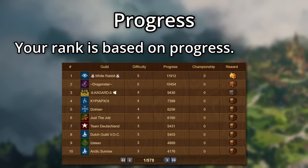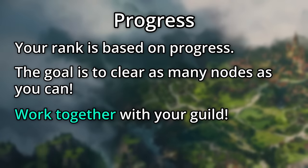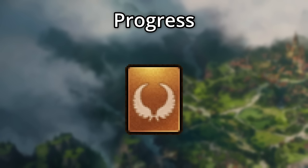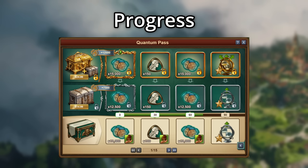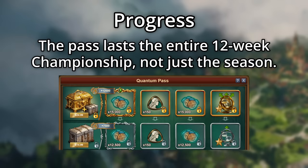Your guild's ranking in the incursion is based on how much progress your guild generates. Therefore, your goal is to get through as many nodes as you can by working together with your guild. Note that the higher the difficulty, the better the rewards. Your progress also gives you progress towards the quantum pass, which gives some bonus rewards like more shards, quantum medals, and kits for the various buildings we get from the feature. Note that if you buy the pass, it will last for the entire 12-week championship, not just the current season that you're in.